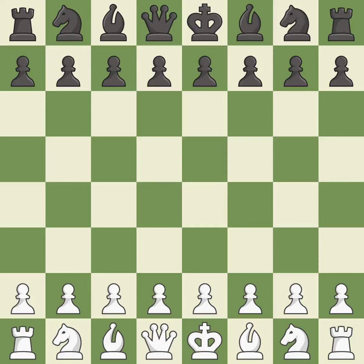English Opening, Symmetrical, Antonibon, Spielmann Defense. 5.NC3 BB4 6.BD2 — a sharp, back-and-forth game where both players had chances.